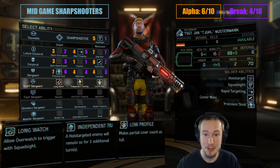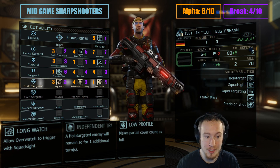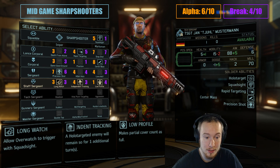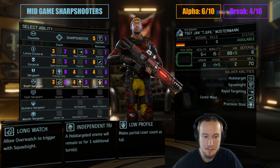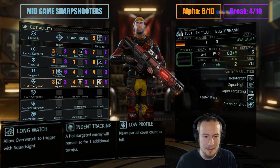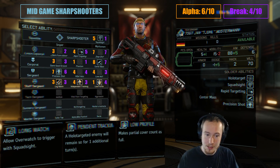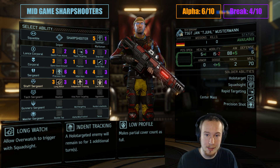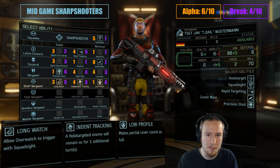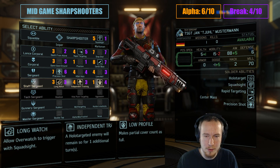Sharpshooters are getting more appealing, but their Staff Sergeant perk does not really help that case much at all, unfortunately. Picking between Longwatch, Independent Tracking, and Low Profile — none of these three perks is particularly exciting. Let's talk about Low Profile first. Low Profile does the most obvious thing: Partial Cover is usually 30 defense, and Low Profile turns it into 45 defense. I'm giving this 1 out of 10 for Alpha Striking, because it doesn't Alpha Strike — unless you're throwing the defense at the enemy somehow, but I'm pretty sure the game doesn't support that. And I gave it 4 out of 10 for Breakdowns.